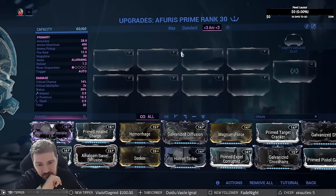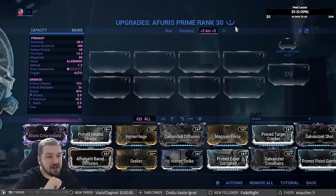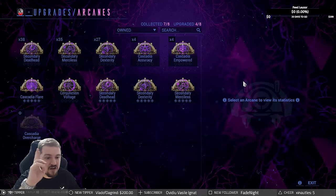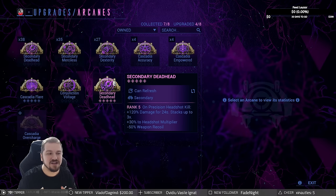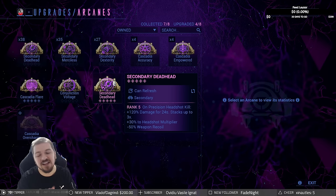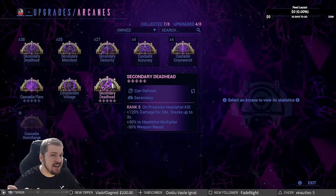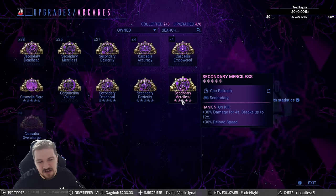My weapon has been formaed a total of five times — you don't need five formas for the build I'm recommending; two or three will do depending on the mods you have, whether you have a riven, prime mods, galvanized mods, etc. In the arcane slot there are two good choices: Secondary Deadhead, because this weapon won't apply a whole lot of slash or heat procs, or Cascadia Flare if you're focusing on a heat build. My recommendation — go simple, go with Deadhead. Merciless has been nerfed due to the ammo changes, so keep that in mind.